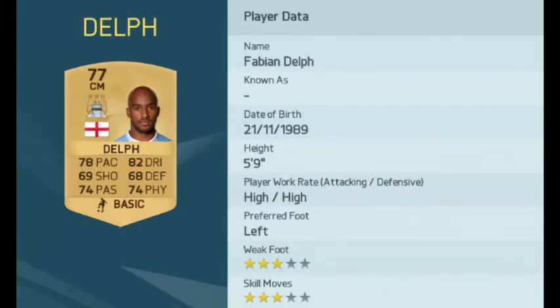The first of our gold cards is Aston Villa transfer Fabian Delph. Delph recently arrived at Manchester City after promising his allegiance to Villa, so Villa fans aren't too happy with him. This central midfielder picks up a 77 overall card which is two up from his card last year. He also featured in man of the match cards and some inform cards last year.